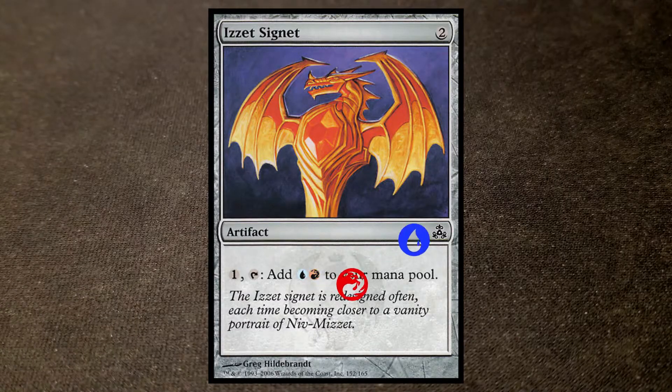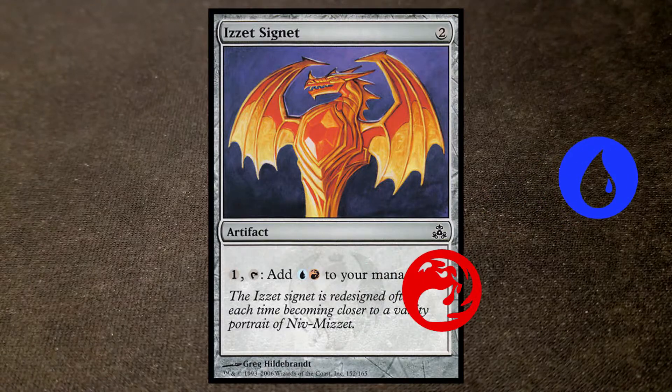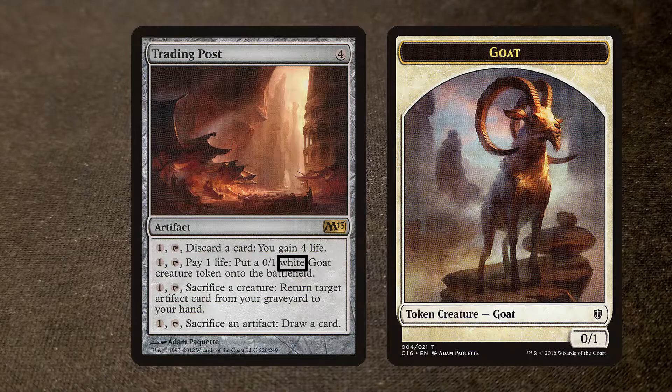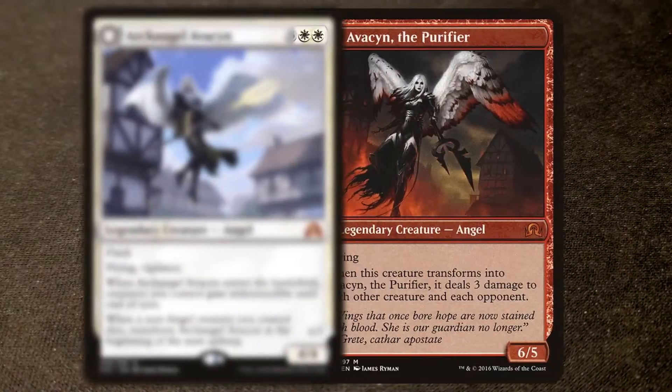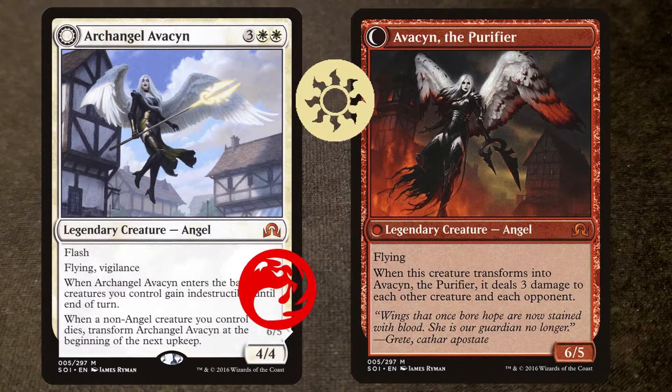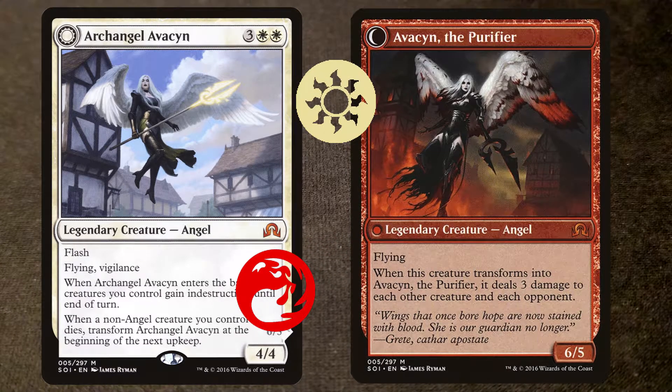Izzet Signet is colorless, but its color identity is blue-red. Trading Post is colorless, even though the token that it creates is white. Archangel Avacyn is white and flips into Avacyn the Purifier, which has a red color identifier. Archangel Avacyn's color identity is white and red.